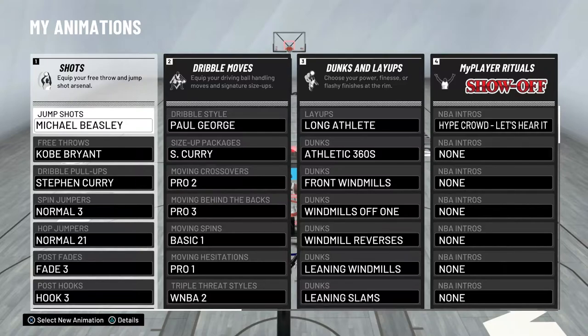For dribble style I use Paul George — as a small forward I can use Paul George or Kawhi. For size-up package I use Steph Curry, though Kobe Bryant is also good. Moving crossover I use pro two, moving behind the back pro three, moving spin basic one — surprisingly really good. Moving hesitation pro one, and triple threat style WBA2. The animations from that triple threat style make it easier to get defenders on jab steps and other moves out of the triple threat.